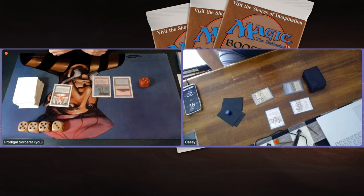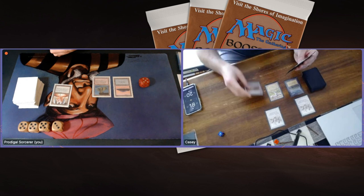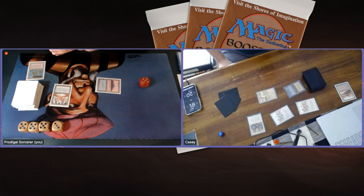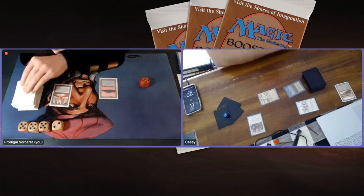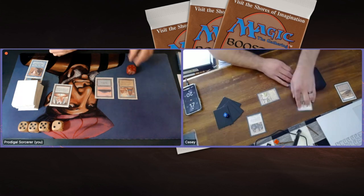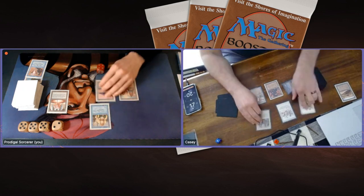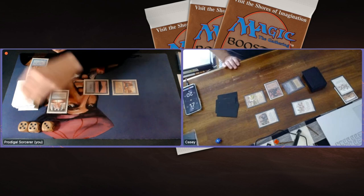Passing the turn. I have two blue open to counter. A Strip Mine — losing a Volcanic Island; I guess I don't have a Bolt or I'd play it. There's an Orcish Infantry and another attack. Un-Summon on the creature he pumps — I only take one point of damage. There's a City of Brass, four cards in hand, passing the turn. Casey's deck does early pressure so well — I'm already under significant pressure. I draw a Counterspell. Counterspelling the new Thunderwolves. But I'm still taking damage from City of Brass, dropping to 13.